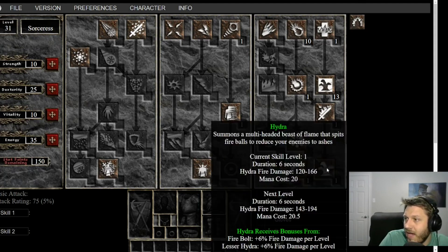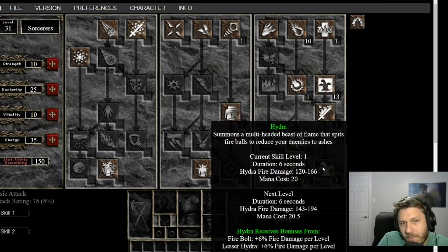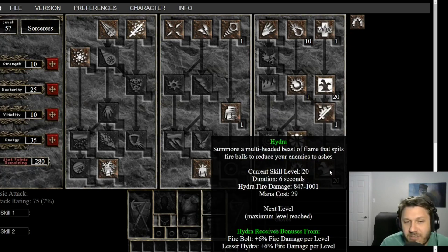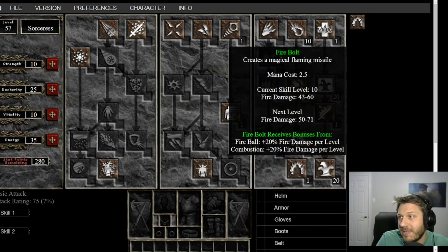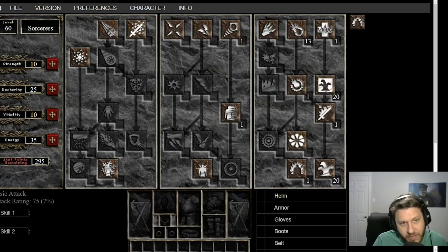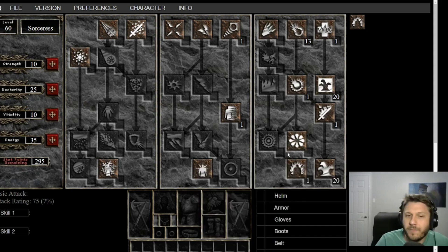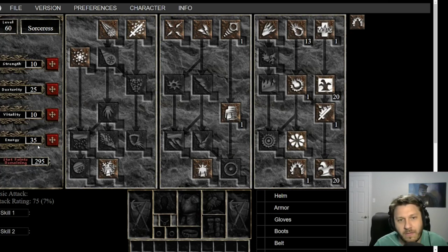At level 30 we can put points into both Hydra and Fire Mastery. From here I recommend just pumping Hydra all day, then after Hydra is maxed go back and max Lesser Hydra — because Hydra is better for clearing packs while Lesser Hydra does better single target damage on bosses. After that, max Firebolt and then finally Fire Mastery. The reason Fire Mastery is last is that Hydras can no longer pierce, so the pierce stat on Fire Mastery doesn't matter, and the synergy percentage increase from Firebolt is actually better point-for-point.